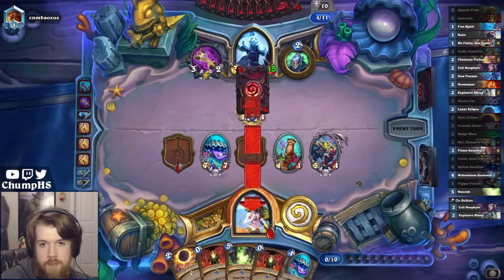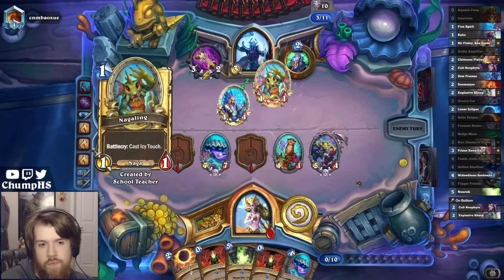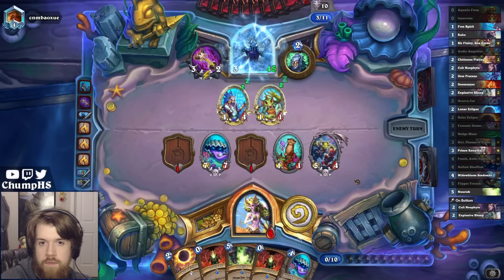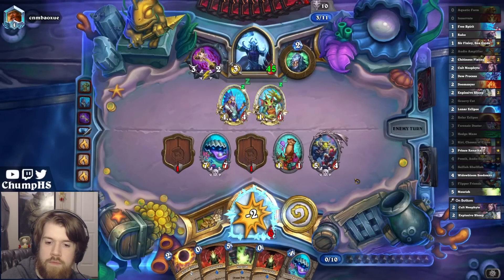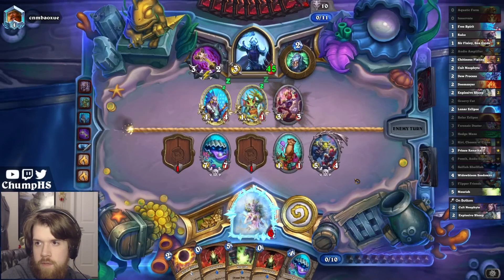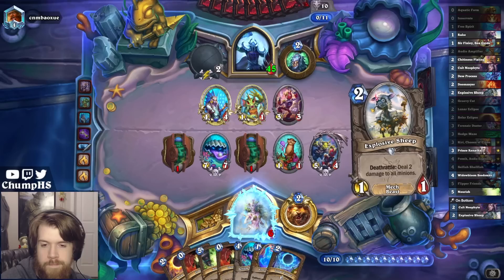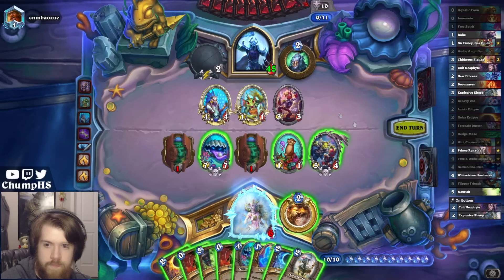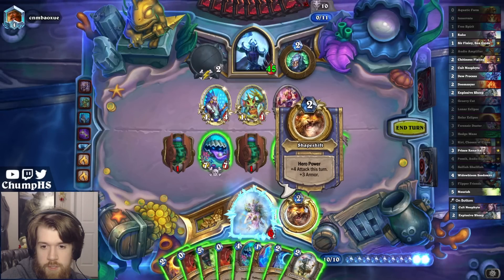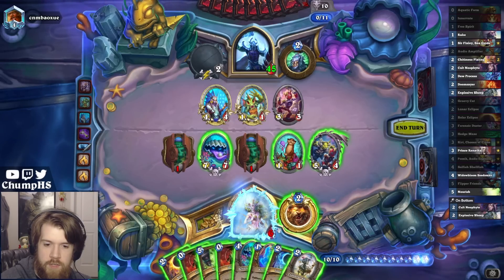That's face damage. Glacial Advance is probably the biggest one - pick me! Icy Touch is also annoying. I think Chitinous Plating is probably one of the better draws in my deck. Kind of tempted to Nourish for cards, but there's just no way that's good. I'm going up to 10 cards, my opponent's only showing 4, so that should be fine.